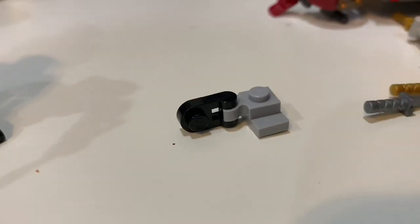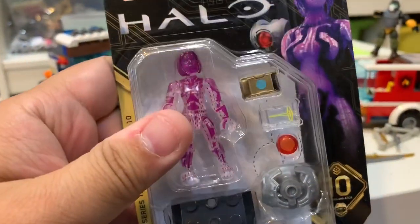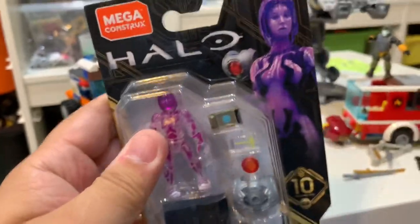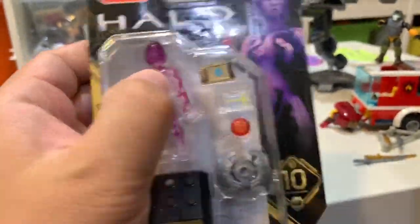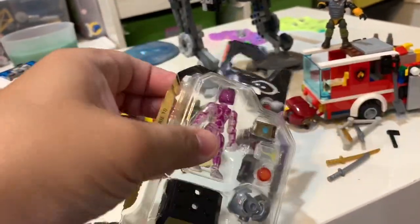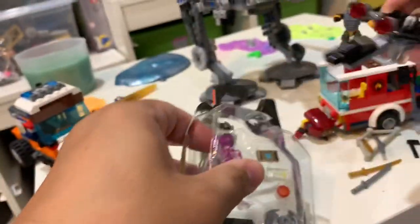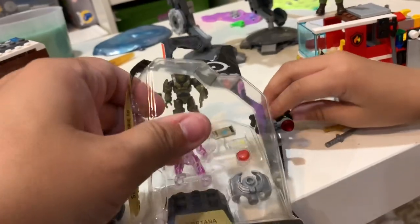There's a little one right here too. And what is this guy? He's scared of you. And last but not least, we're going to open up Cortana. What is she holding? Maybe like an iPad or something. Popping out Cortana. What is that — is that some kind of drone? No, it's from Star Wars.